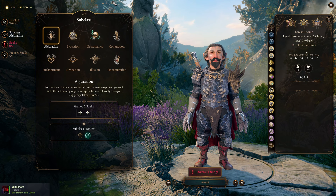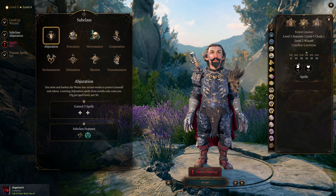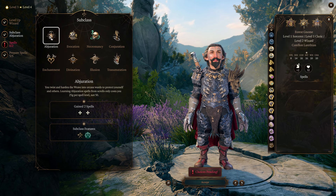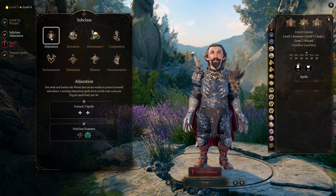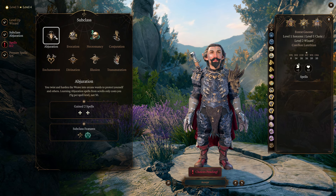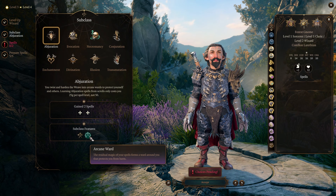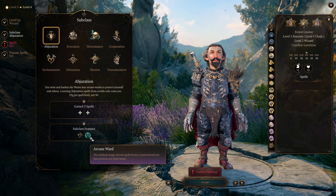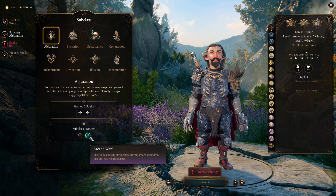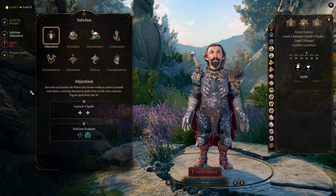We've got reflect damage from Armor of Agathys, and reflect damage from our Cleric subclass. The Armor of Agathys needs us to maintain those temporary hit points. The Abjuration subclass allows us to maintain those temporary hit points — and also, as primarily a Wizard, to not die in melee combat. Basically it gives you a shield that negates damage. You will take no damage by the end of the game with this. It starts off a little weak, but by end game, I would be surprised if you find a way to let this character die.